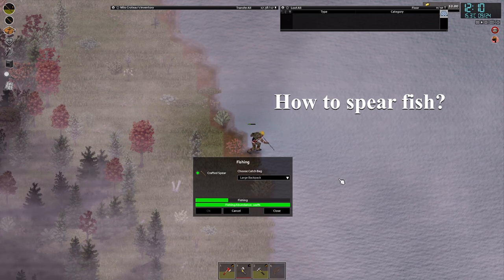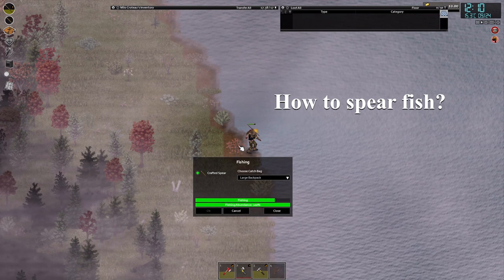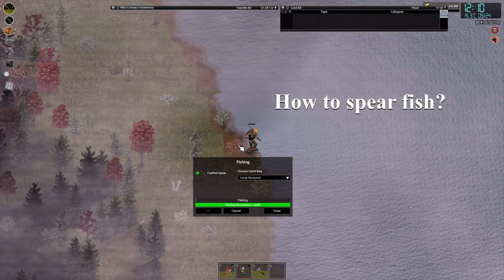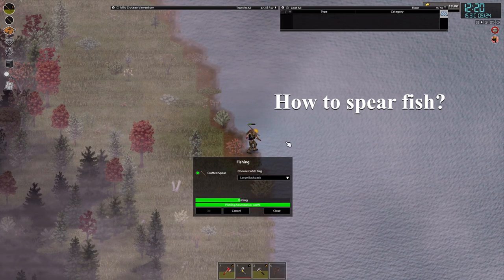Two things you want to watch out for: while doing this, you're vulnerable to attacks from behind. So if you're doing it near a town or something, just watch out. You can build a small hut around yourself, but if you're in the middle of the forest you should be safe.